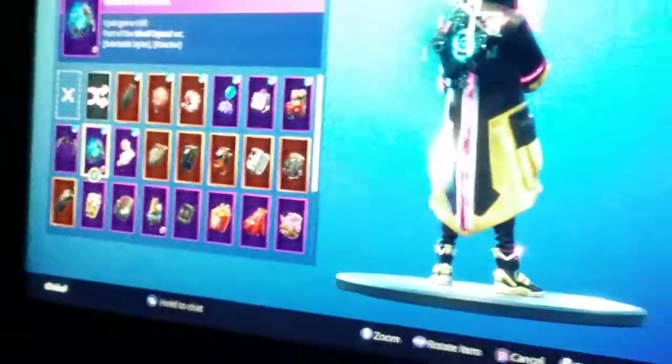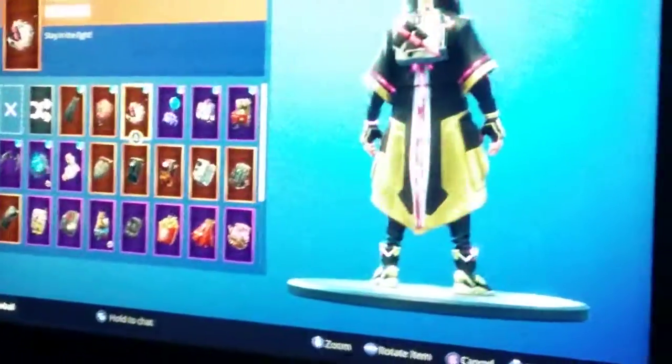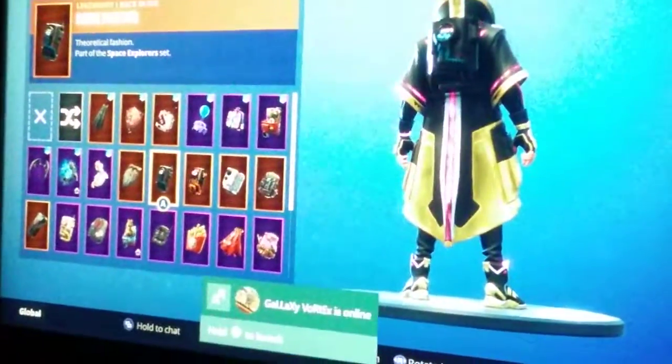Now for backblings. I got this one from getting to stage three in Ragnarok, this one from getting Red Knight, this from getting Rusty Leader, this from getting Peekaboo, this from getting Bright Gunner, this from getting the Balfass. Some more: Warpaint, Leviathan, Dark Fanyard, Dark Voyager, and Pool Party and the Ghost Portal.